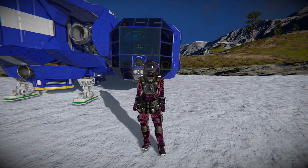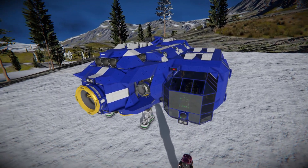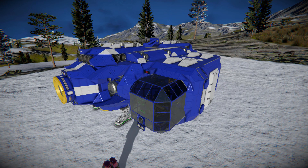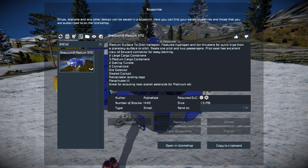This is the SKU-WIF medium surface to orbit transport. Pressing F10 and finding it in the spawn menu, this thing is 1440 small blocks using the Wasteland DLC pack and the Decorable Block No. 2 DLC pack. It uses no mods and has no scripts, but it does feature a programmable block that you can set up yourself if you want. I'll give this a thumbs up and all the information about it is on the Steam Workshop page.